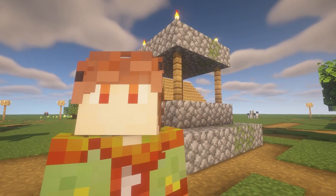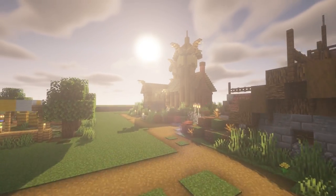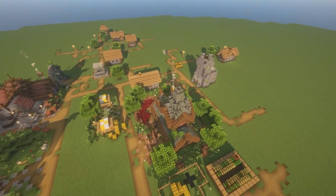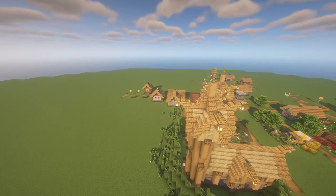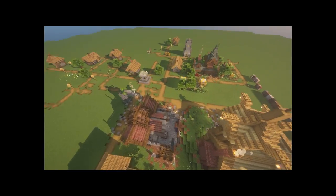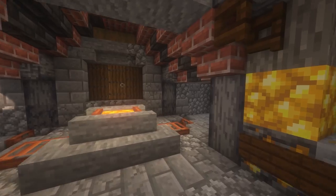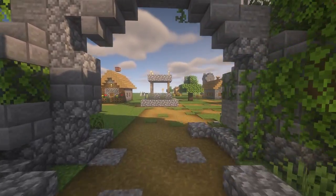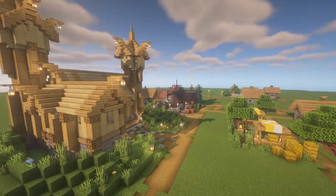Hello, and welcome back to my channel where I do whatever I want whenever I want to. Today we are back in the village world. We have these three houses so far - we got the cleric, we got the fletcher, and we have the toolsmith. And today we are going to add a fourth house, continuing to work our way around this little inner square. Because I like the way it's looking as all of these are coming together around it. It's looking so cool.